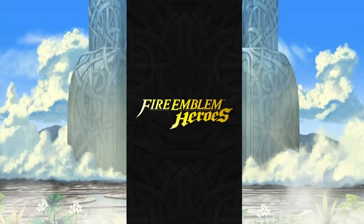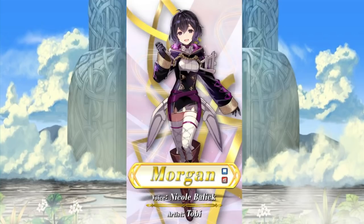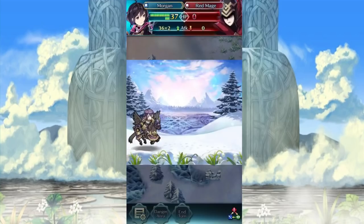Morgan — going to be a very fun unit. With a flying unit there tends to be a lot of res, and of course this is built towards that. Very nice. This also has Mirror Stance, meaning that builds up even more to the whole 'I'm gonna be a res tank' kind of thing. A flying tome unit that has access to the normal pool is always great. Guard 3 is nice, Attack Ploy 3 is even better — this is going to be a pretty competent tome unit. I'm really excited for her, she looks great. Both artists who did the Morgan art are the same person.